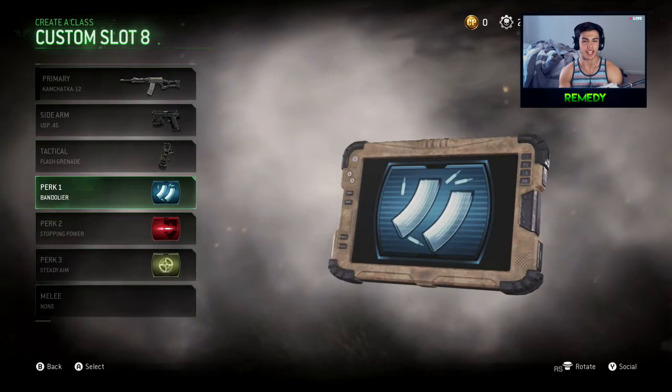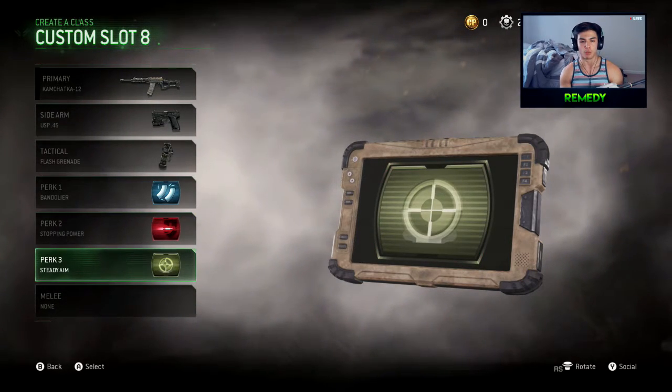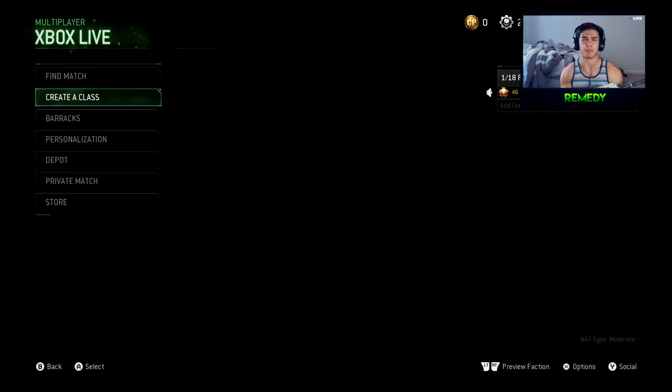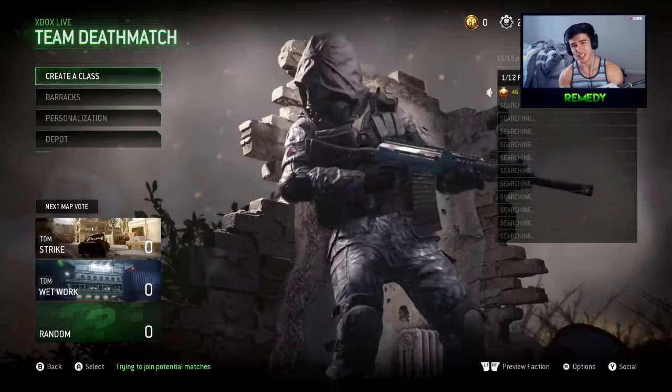We're going to use Bandolier because I don't know how many bullets it has, Stopping Power because I don't want to be hitting people a billion times, and Steady Aim just because we're using a shotgun and probably won't be zooming in much. Hopefully we get a map like Vacant. We're going to go into Team Deathmatch and hopefully get a good gameplay, because I never ever use shotguns in this game.